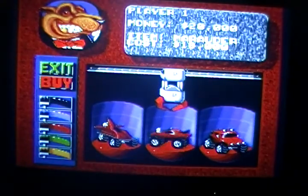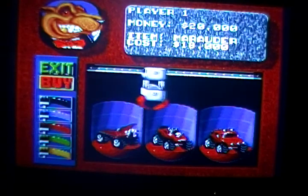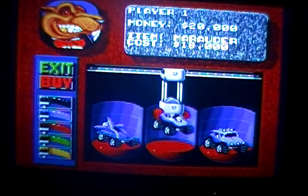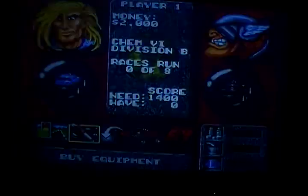Now you get to choose your vehicle. I can only afford this one right here, so we'll do blue and then we'll buy. You buy your vehicle and get to choose — you can't get that one on the far left, it's too expensive. Now you can actually buy equipment; I only have two grand left, so let's see what we got.